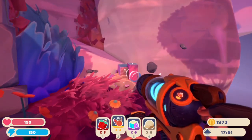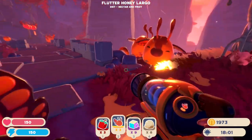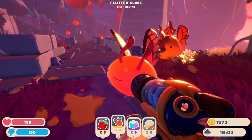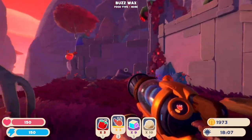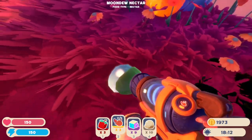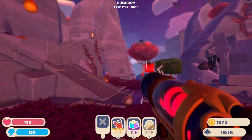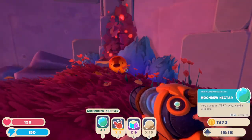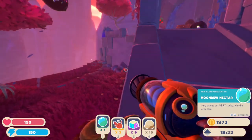Do we grind up honey slimes? Wait — nectar and fruit. I think what we're going to do is pair them with someone else so we can give them the preferred food of someone else. Moondoo nectar. Let's get rid of these cube berries and grab this nectar. 'Very sweet, but very sticky — handle with care.' So it's this nectar piece — however you go about getting it.